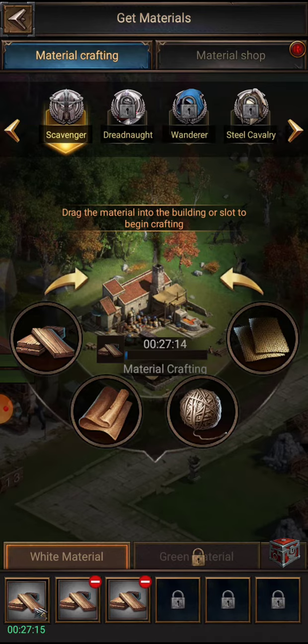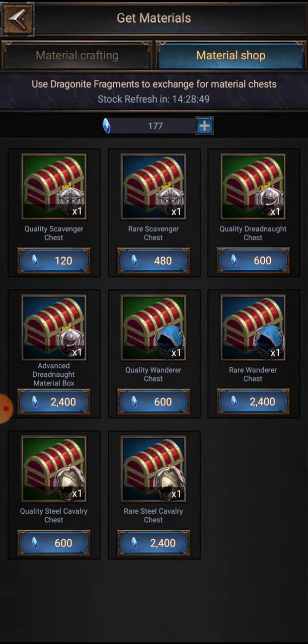See, it's moving. Make sure that's stocked. There's also a material shop if you have this dragonite fragment stuff, but you won't really have that for a while — hold on to that.